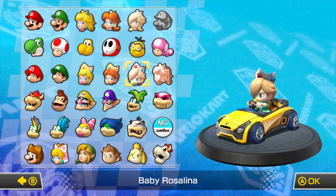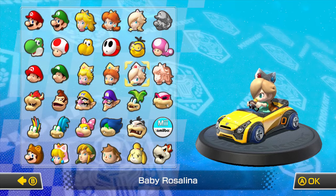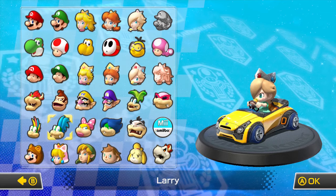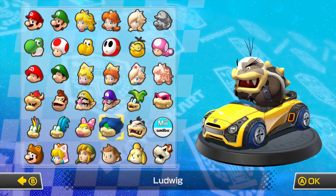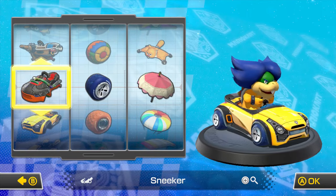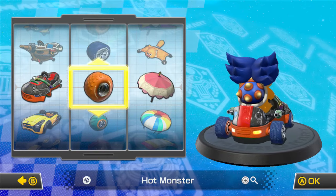In the previous episode, we played as baby Rosalina. It was fun, really enjoyed it. In this episode, I would like to be one of the Koopalings, because I haven't used all of them. I already used Iggy, but now I want to use my favorite Koopaling — Ludwig! We're going to be using the Sneaker in this episode, because we haven't used that one yet.